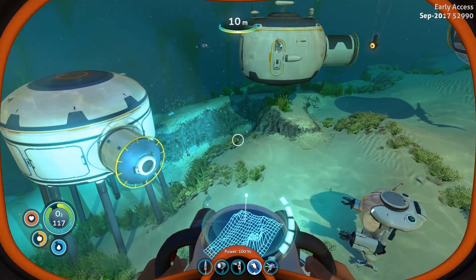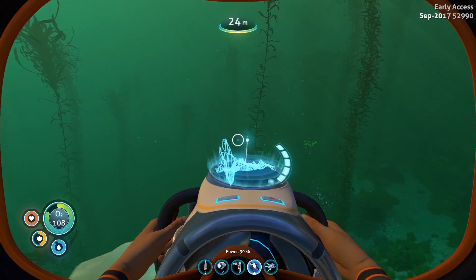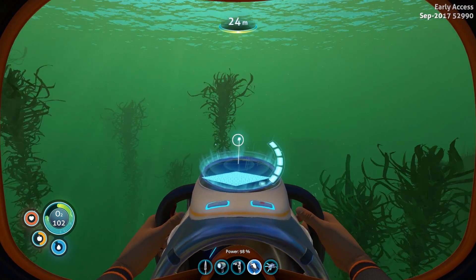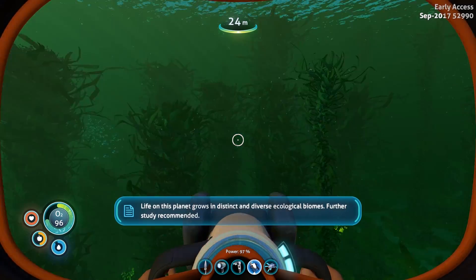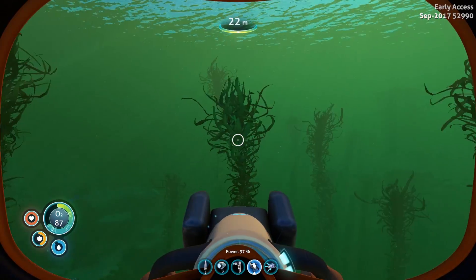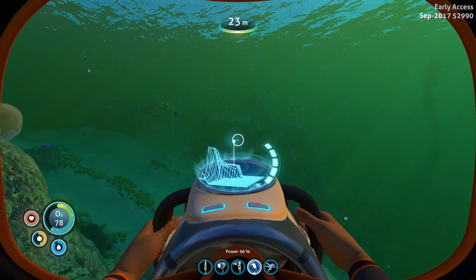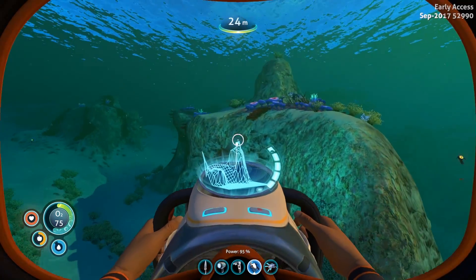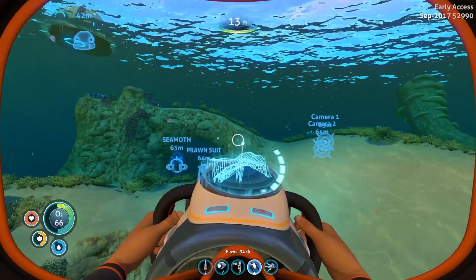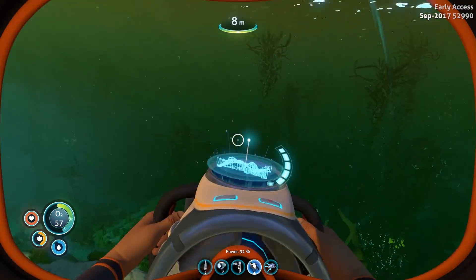The Sea Glide also has new improved sounds. Whenever you use the Sea Glide, it was already implemented but right now improvements have been made. The same goes for the Cyclops, the Prawn Suit, and the Seamoth. When you grab the Sea Glide, do you hear that? Whenever you accelerate, the sound of the Sea Glide changes — it's really awesome. It was already there but it's been improved to sound a little bit better.